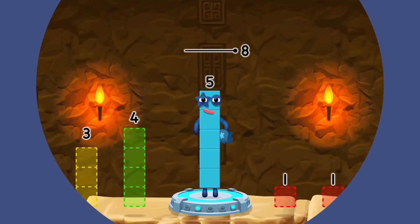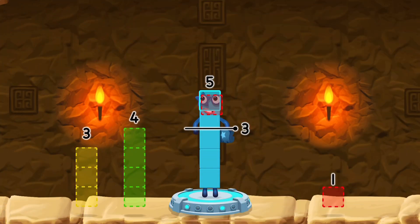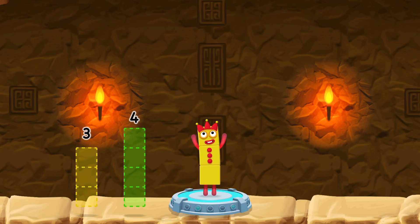Take number blocks away from 5 to leave 3. You solved it! Minus 1 minus 1 equals 3.